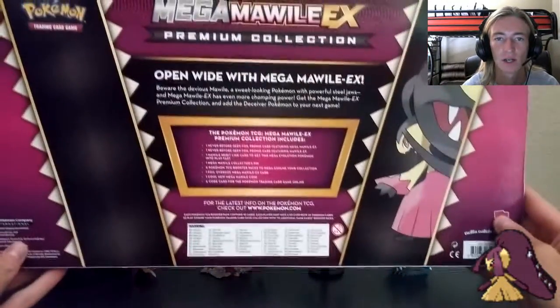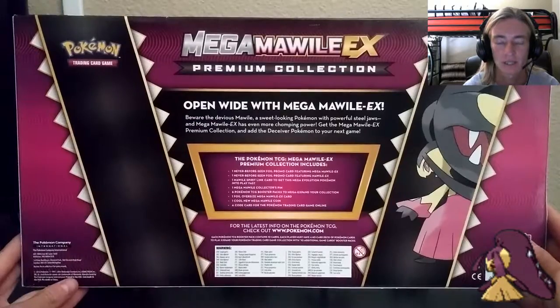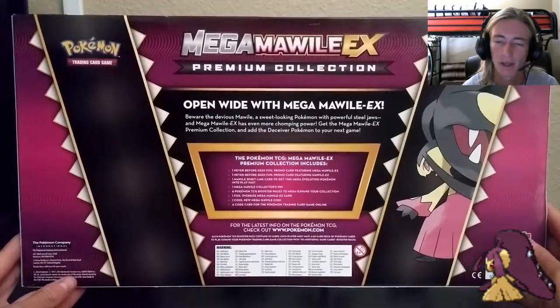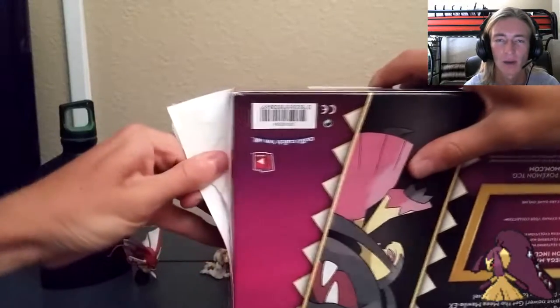Let me go ahead and show you the back of the box — spin this bad boy around. It shows you all the contents that are inside. 'Open wide with Mega Mawile EX' — it's basically a metaphor. Sometimes the back of the box is funny. Let's go ahead and unbox this.